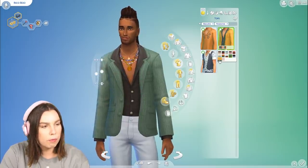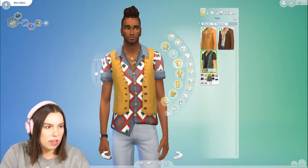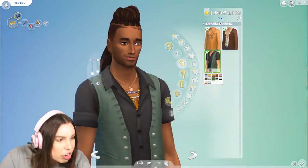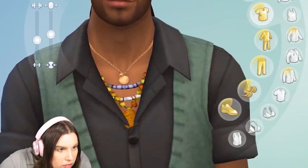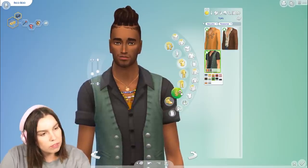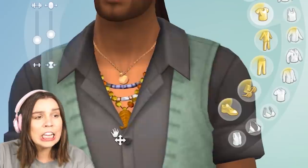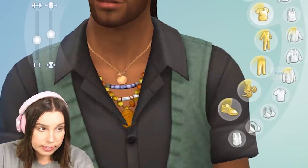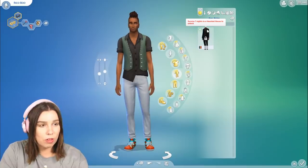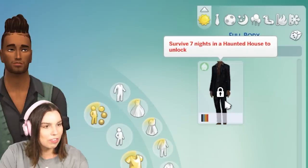But then you also have this more contemporary-looking jacket that's a bit more tailored — really like that. There's a shorter version with the vest as well. I'm seeing a lot of layers. The necklace is clipping through the shirt, which is a bit disappointing. I feel like the necklace should have been tested to sit cleanly under the shirt in the same pack. There's also a full outfit you unlock with the hat — looks like you unlock it after seven nights in a haunted house.